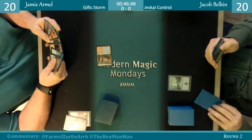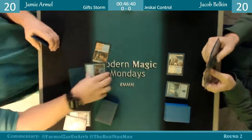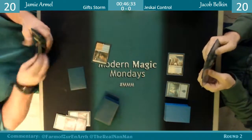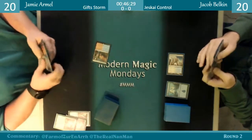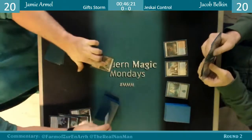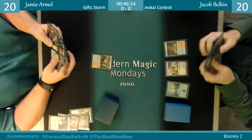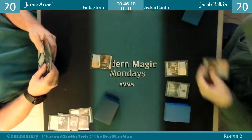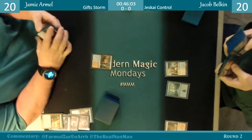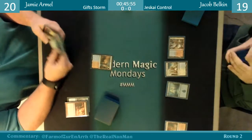He doesn't have a second land — that's what he's digging for, and that's risky. The beauty is Jacob has only presented what looks to be Blue-White Control, so he's not doing a whole lot himself, but he will have answers. Jamie still hasn't found a second land — oh no, he discarded the Gifts. Jacob is just laying lands down, and Jamie is still missing a land drop. Jamie had two Gifts in hand, which is why he discarded the first — he still has one left.